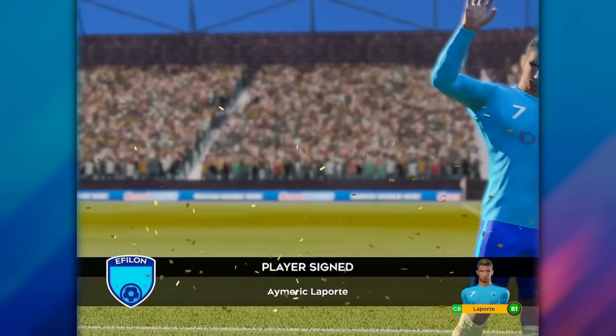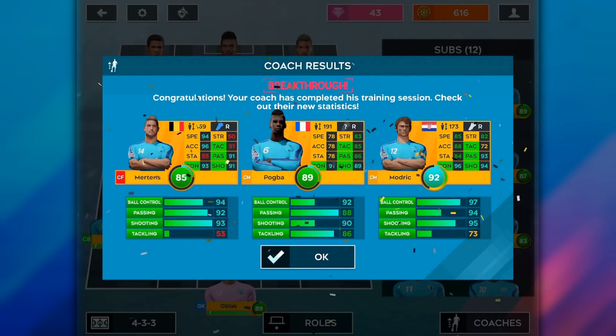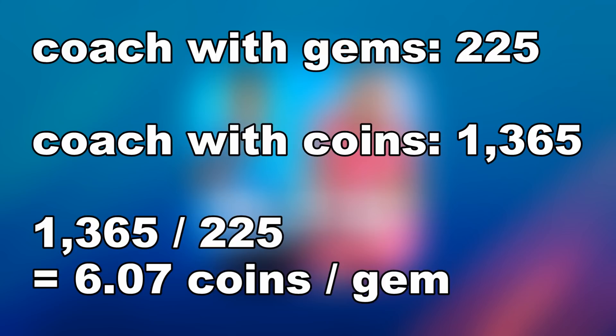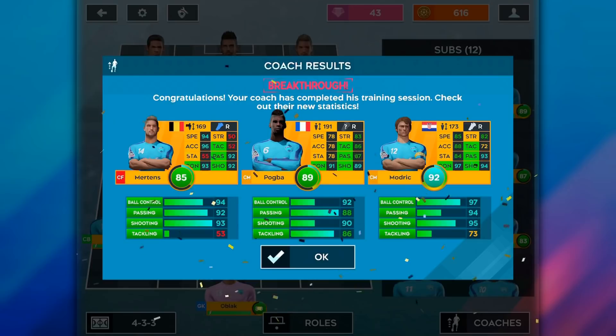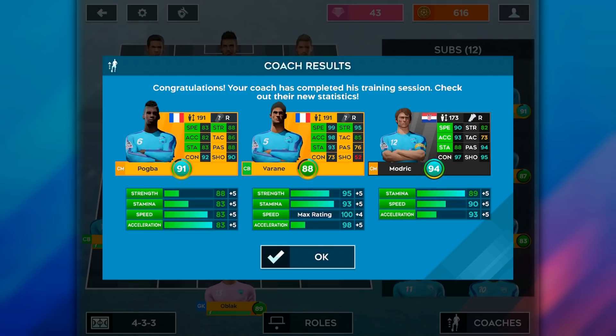I bought all my legendary coaches with coins by buying an 80 overall defender, releasing them, and using the coach they give. I just had more coins than gems. But what if you want to spend your gems — is it worth it? The legendary coach costs 225 gems, and you can also get that same legendary coach for 1,365 coins, which is the price of an 80 overall defender. That means it costs six coins per gem to get a legendary coach. Six coins per gem is better than a legendary agent's five coins per gem. But your commercial facility gets you eight coins per gem through legendary division, so it's better to spend gems on commercial and buy legendary coaches with coins. However, if you've already maxed out your commercial facility and have nothing else to spend gems on, six coins per gem is not bad at all.